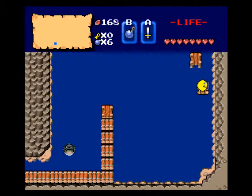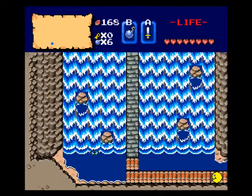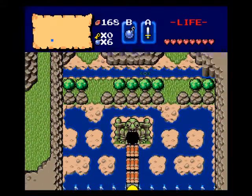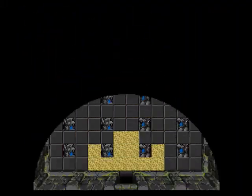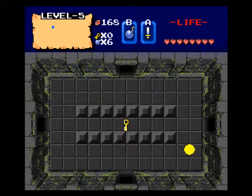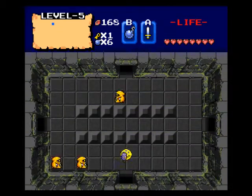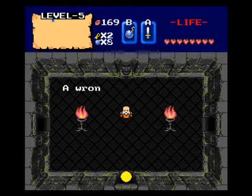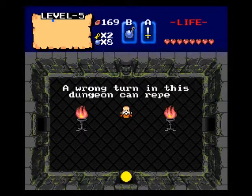So yeah, we'll just head through here. Hopefully I don't get lost - this whole thing seems to be going all over the place. Some of these screens look pretty good, actually. Alright, Wizrobe's a sweet Ringleader. Now this level is pretty unique - it's probably one of the better levels in the quest. The Ringleader explains: 'A wrong turn in this dungeon can repeat history,' so if you go the wrong way you get sent back to the start, which is what you don't want.